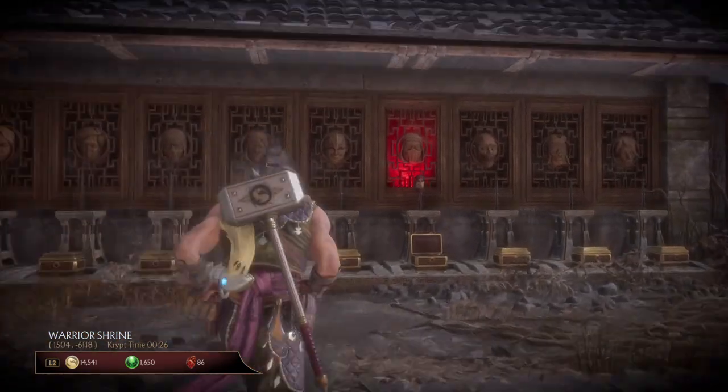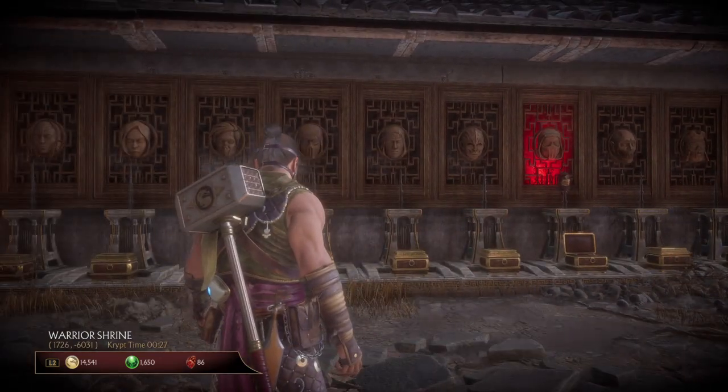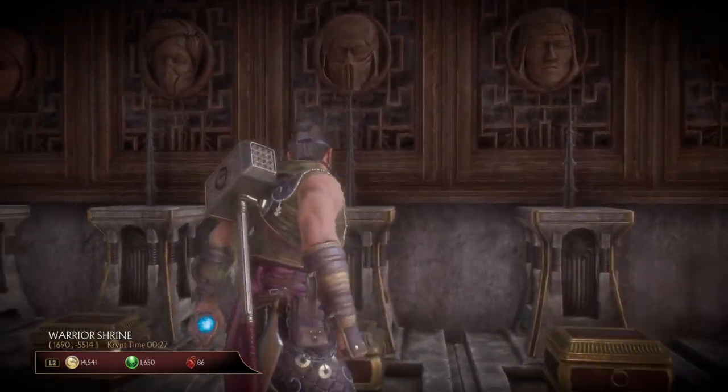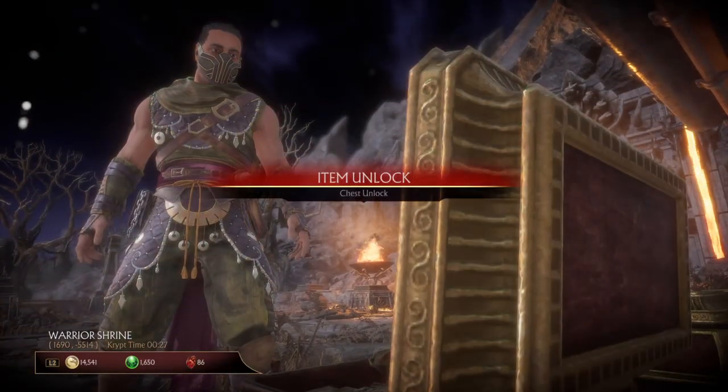I already did it once — I thought that was Sub-Zero but it's not. So as you're holding X, remember don't let go of X, just walk up to whichever one and it unlocks it for you just like that.